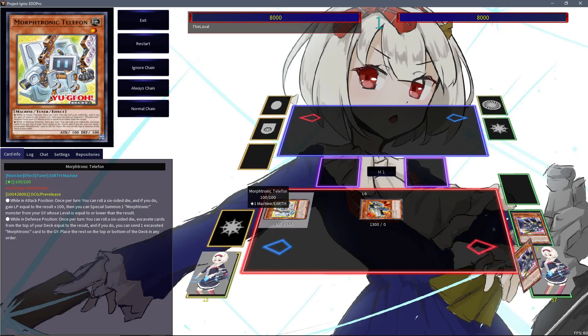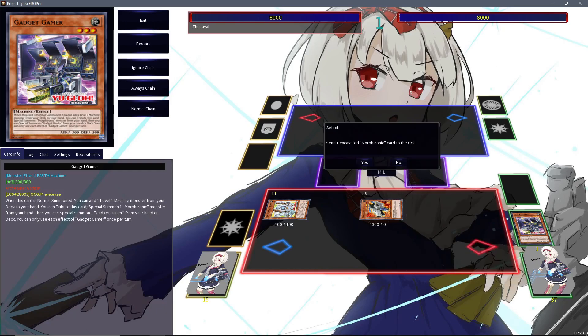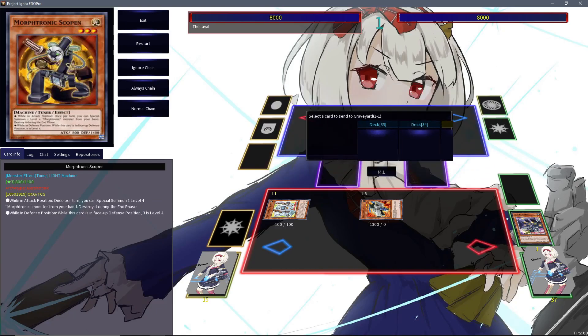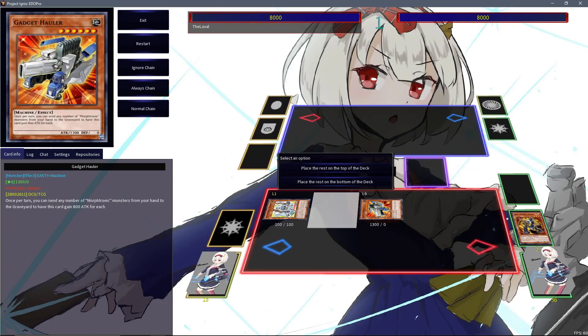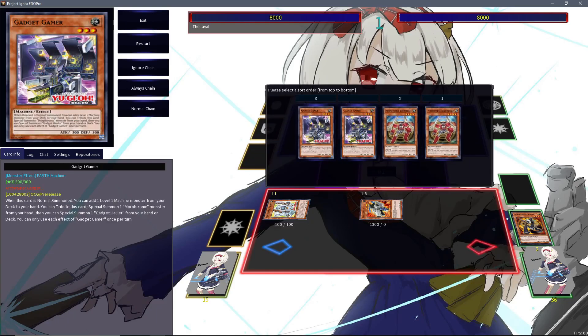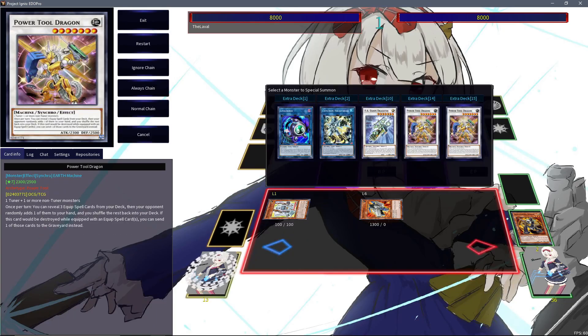You can of course still trigger your Telephone effect in response to maybe set up the graveyard. My deck's not shuffled here because I'm using the test hand tool of Adopt Pro. You can set up the graveyard in any way you want and maybe stack your deck afterwards according to what you saw. I'll probably just put these to the bottom in any order.